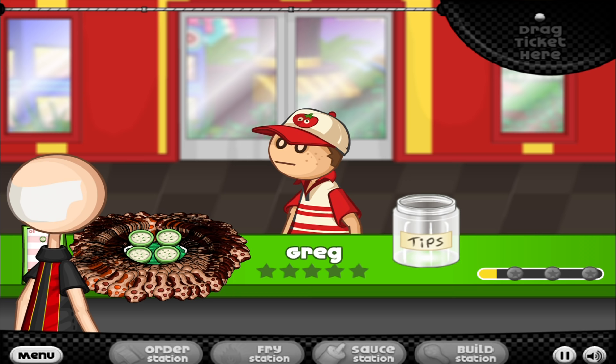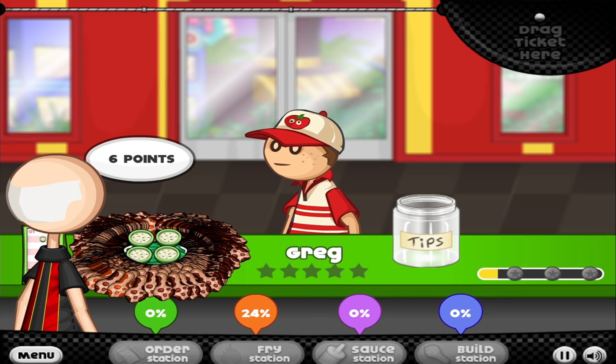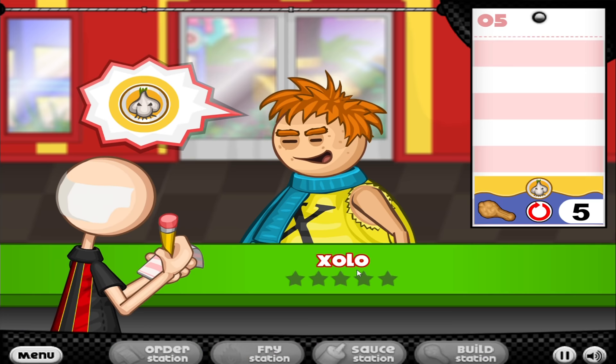Wait - his name's not even Roy, it's Greg! I was calling him 'Roy pizza boy' but it's actually tomato man Greg. He's just thinking, caught a glance of something on the wall and he's staring at it. Zero on the order, 24 on the fry station, and we get six points. Not bad for an hour's worth of making and placing wings on a plate. Greg, G-R-E-G-G, that's his name. Good thing I'm not in any hurry here.